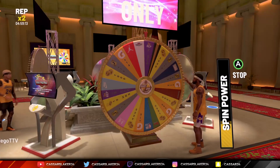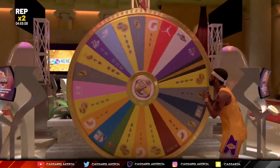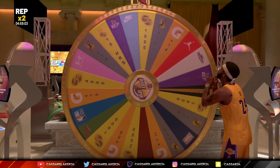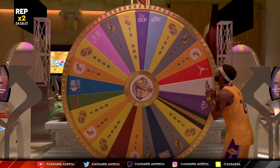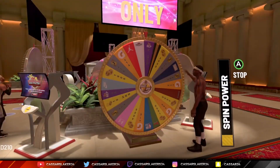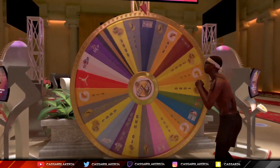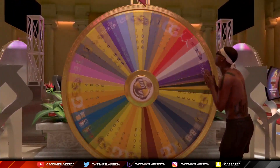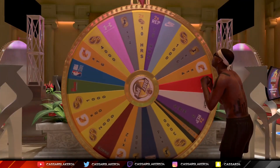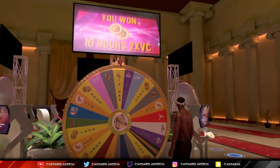There's another method: aim for the top of the W or the middle of the O to get another 10 hours of double rep. In 2K20 these are the only methods that work for me and others I've noticed. So you can go between the E and the R for 10 hours double rep, or the middle of the O on the bounce back for 10 hours double rep or double VC — whichever you fancy.